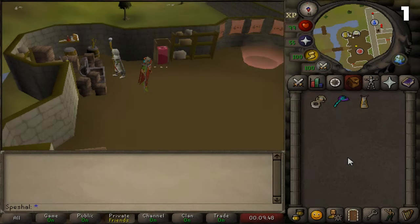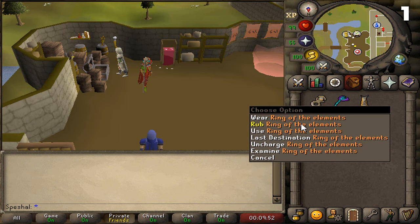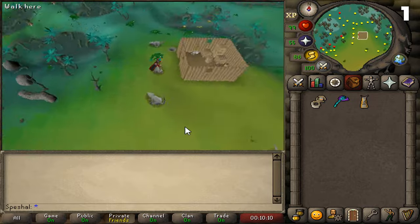Starting off with tip number one. For a faster return to the Chaeldar Slayer Master located in Zeah, instead of running from Lumbridge or running from Draynor Village, you can use the Ring of the Elements and teleport to the Water Altar. The Water Altar is just outside of the old shack that you have to enter to be able to get down into Zeah.